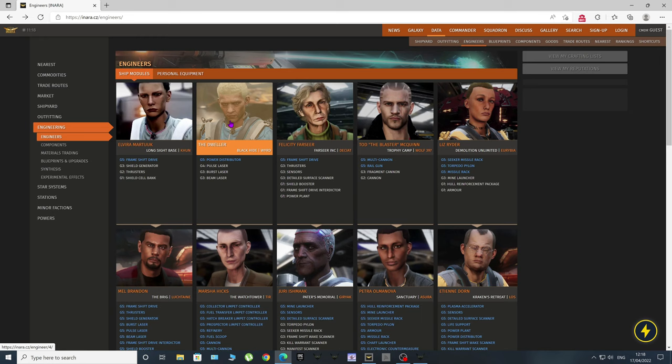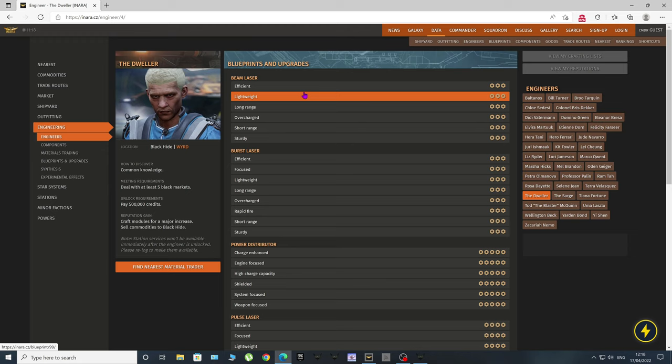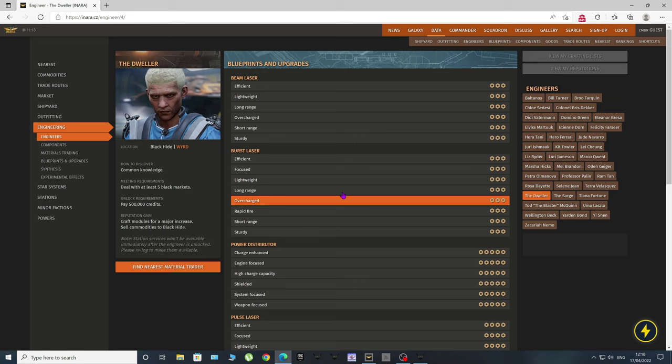I'll click on that and it shows you the requirements you need to unlock this guy. To meet requirements, you have to deal with at least five black markets. Then once you've done that, you have to go to where he lives, which is Black Hyde in the Weird system, and pay him 500,000 credits. Once you've done that, that unlocks this particular engineer.